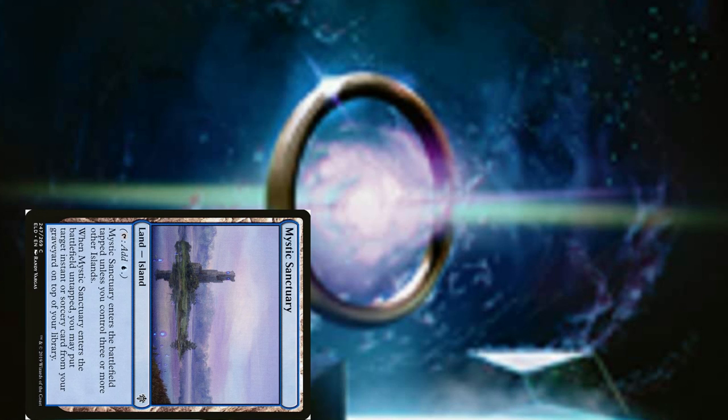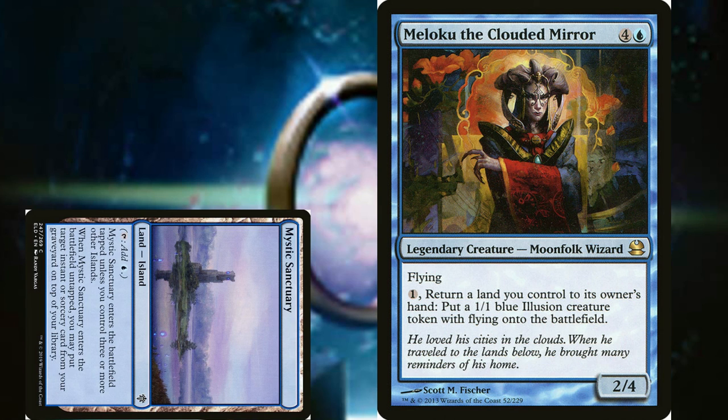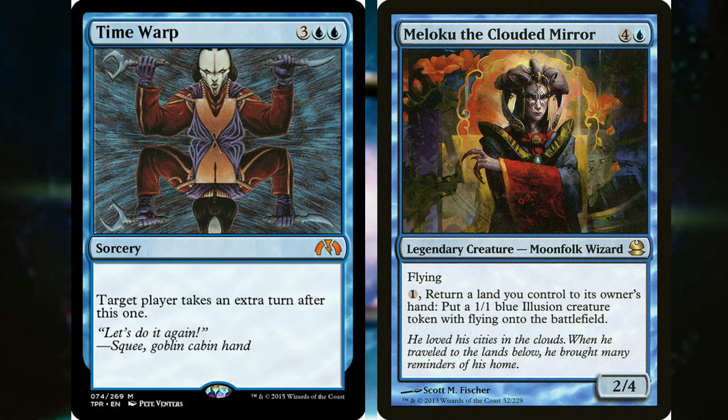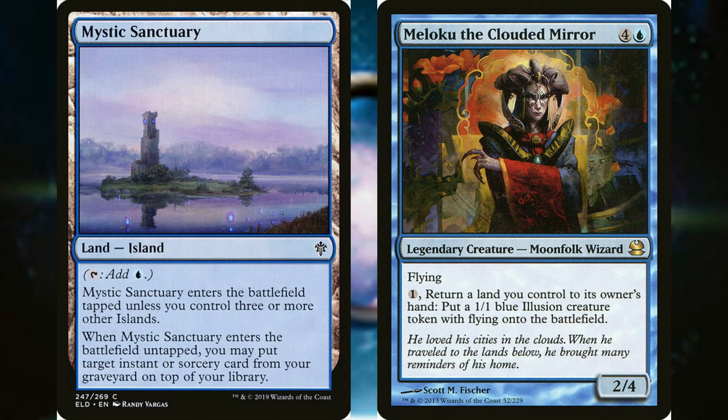Here's the difficult part: tap your Mystic Sanctuary for 1, and use Moloku to bounce it back to your hand. Play Time Warp again, and then play Mystic Sanctuary to get Time Warp back. The cool thing here is not only are you taking infinite turns, but you're also generating infinite 1/1 flyers.